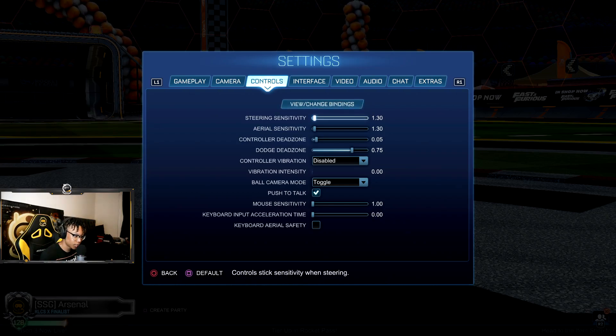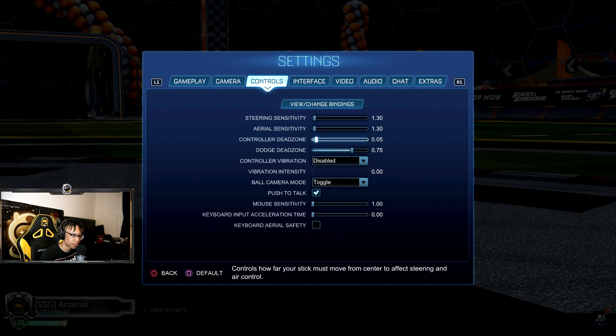On to controls. Steering and aerial, I always keep them the same. I'm rocking with 1.3 — 1.2 or 1.3 is like normal. I like 1.3 more because it's not too fast, not too slow, right in the middle. Some people use like 4, but that's just impossible. Controller dead zone — I'm on PS4 controller so I use 0.05. If you're on Xbox you might want to raise that depending on how it feels. It's so much harder to stall on 0.05 — pretty much impossible in my opinion.